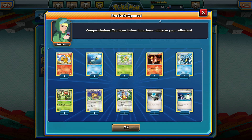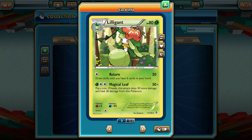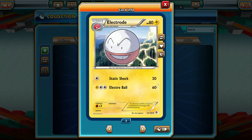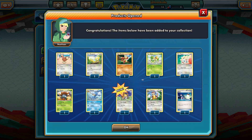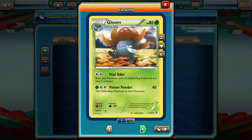We got an Unova Charmeleon — wasn't really anything spectacular. Charmeleon is our rare and also a reverse. We keep pulling Lilligant — I don't have a problem with Lilligant, but come on, anything better? We got an Electrode, which is kind of cool, and another Whimsicott. We're pulling a lot of Lilligants and Whimsicotts. Why can I not pull a single EX out of this set?